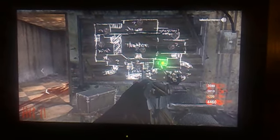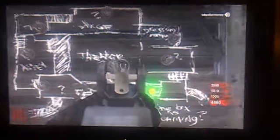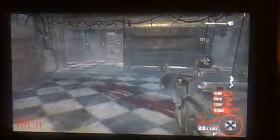The next thing I'm gonna show you guys is how to find where the box is. It's pretty simple once you turn on the electricity. This board will light up and it basically has the theater layout - where the seats are, the stage, the right, the left, and so on. The box is wherever the light is. That's how you find that out.